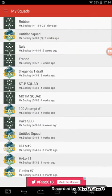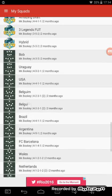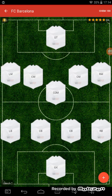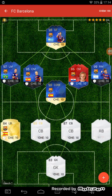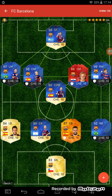Now let's go to the FC Barcelona squad — I made a ton of squads and these are three good ones. At striker I have Suarez, at left mid I have Neymar, at right mid I have Messi, and at center mid I have Iniesta, Busquets, and Rakitic.